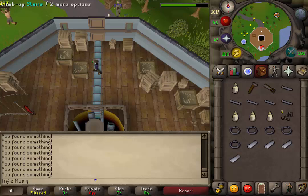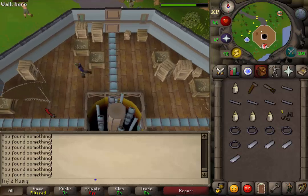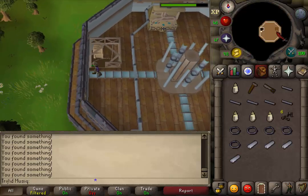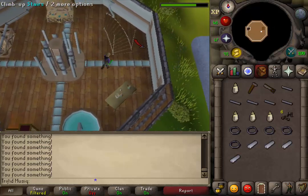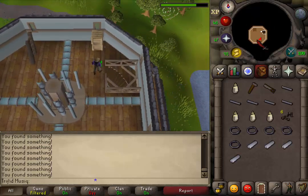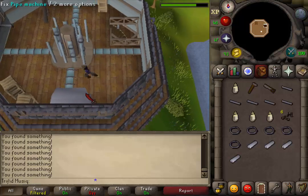When you have found the last pipe, let's go upstairs to the 2nd floor, go east, and let's go up the stairs to the 3rd floor. Then go south and fix the machine on the south wall.